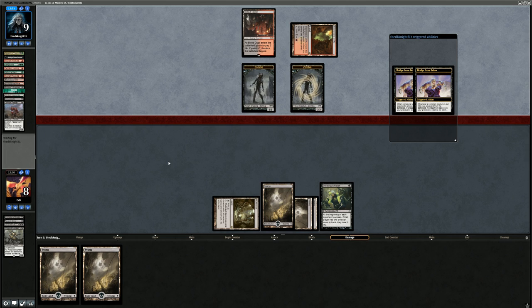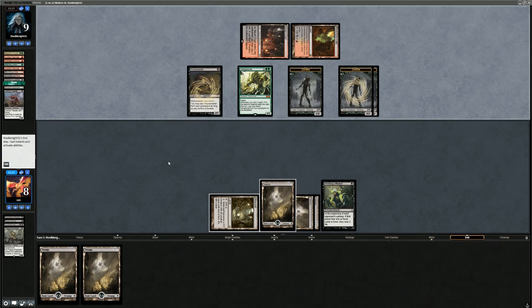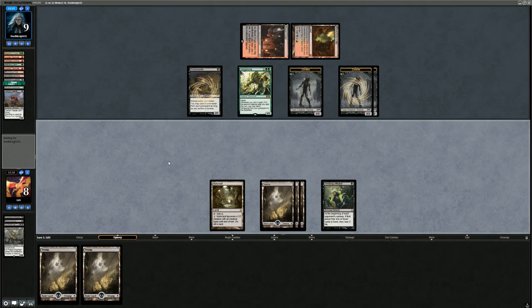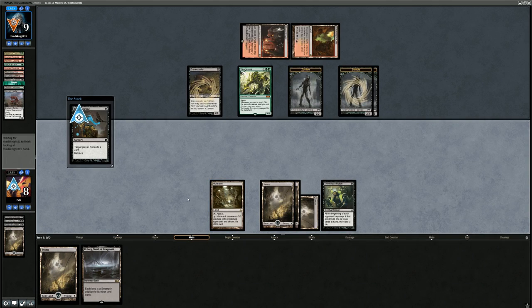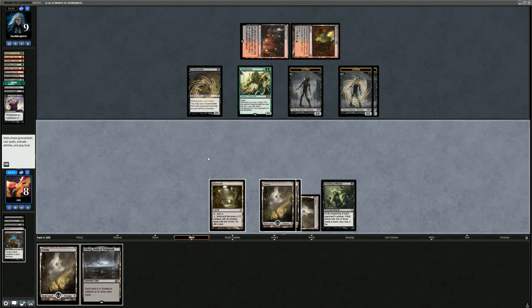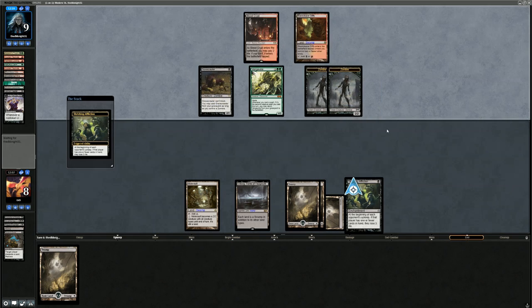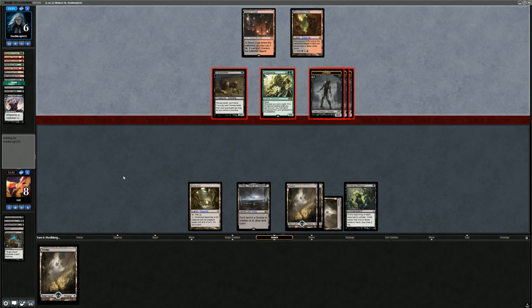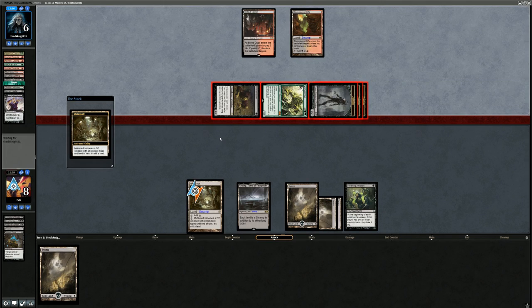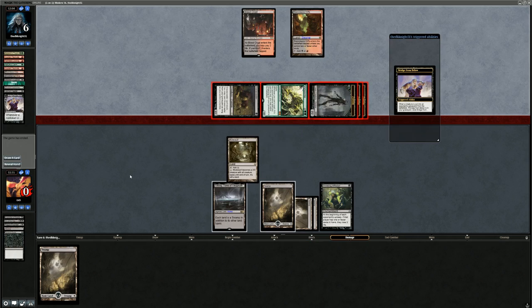Gravecrawler comes back once again — now that the Plague Engineer is gone it gets to stick around. Vengevine comes back since the opponent cast 2 creatures. We retrace Raven's Crime, accidentally discard another Bridge from Below. We can block with Mutavault and still take 8. We did get our opponent down to 6, but as you can see, without graveyard hate the matchup is pretty difficult to win. I really needed to draw a piece of graveyard hate in the meantime. Onto the next one.